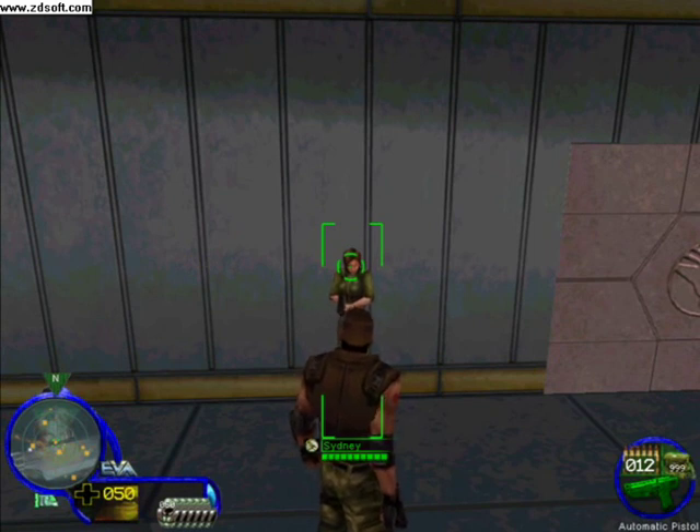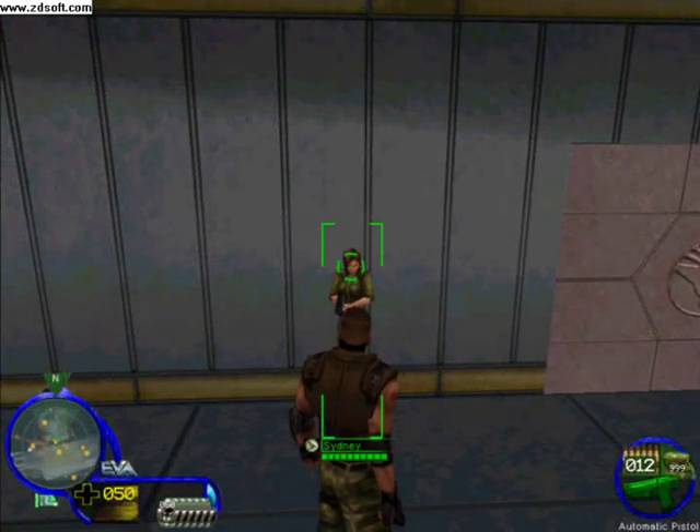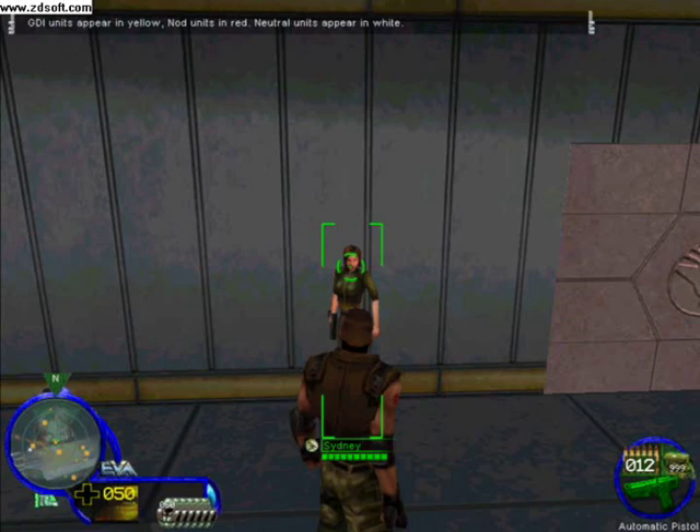You should be clear on power-ups, so let's move on to your radar. In addition to mission objectives, your radar shows the position of infantry, vehicles, and buildings. Radar shows your immediate surroundings, but your overhead map provides a more strategic view. Press the map key to take a look at your overhead map. Infantry appear as circles. Note the yellow circle showing my position on the radar. GDI units appear in yellow, Nod units in red, and neutral units appear in white.